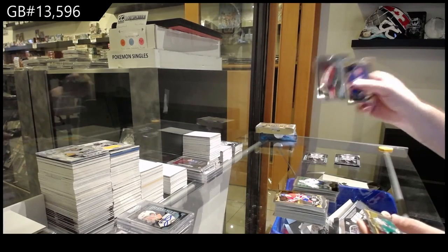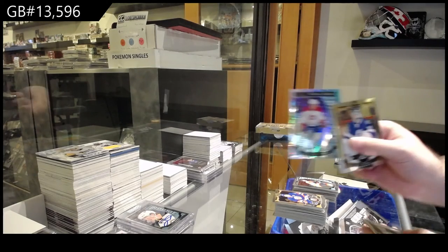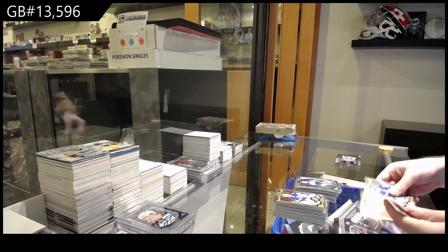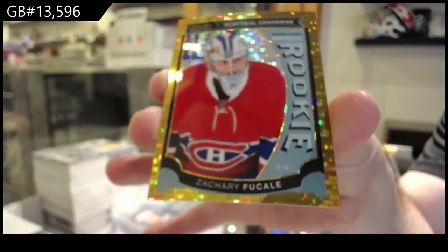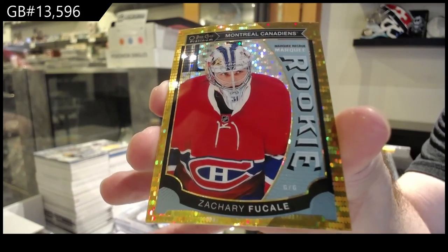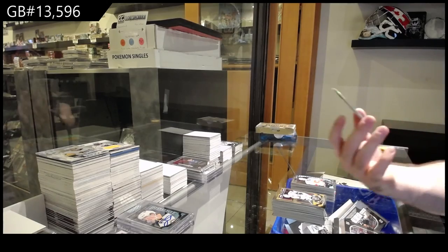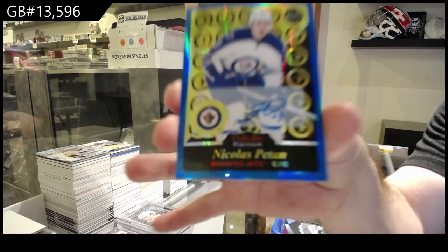Rainbow retro of Larson for the Coyotes, Houdon for the Habs. Retro Rene for the Preds, Taylor Lear for the Philadelphia Flyers. De La Rose Trax rookie for the Habs, Ealers for the Jets. We've got a seismic gold Marky rookie for the Habs. Rookie of Poirier for the Flames and a retro. Blue rainbow rookie auto Nick Patan for the Jets - there we go!